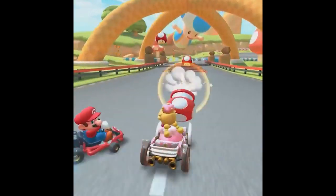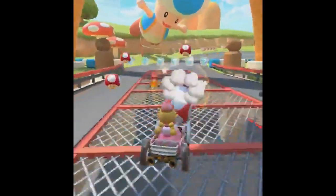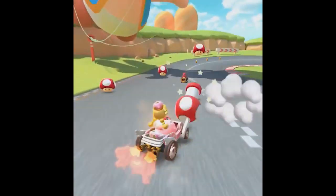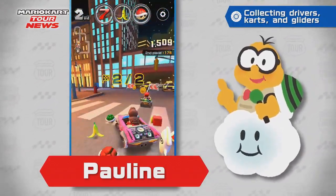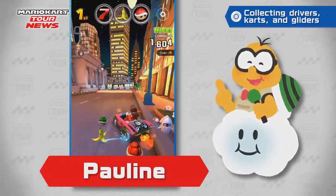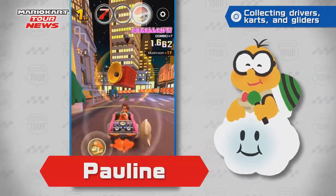There is the Mushroom Cannon which fires mushrooms onto the track and that is used by Peachette. And finally, Pauline has the Lucky Seven where you will have seven items at your disposal.